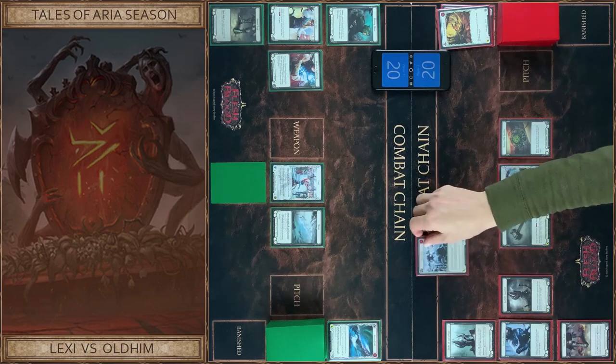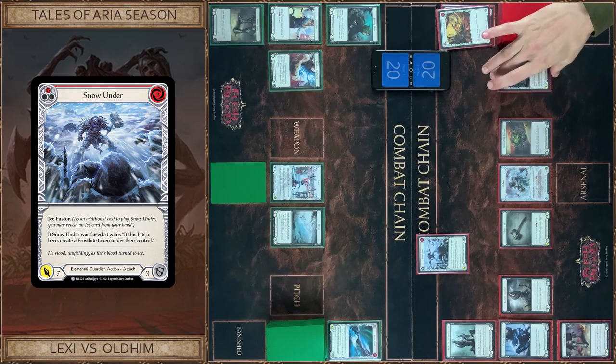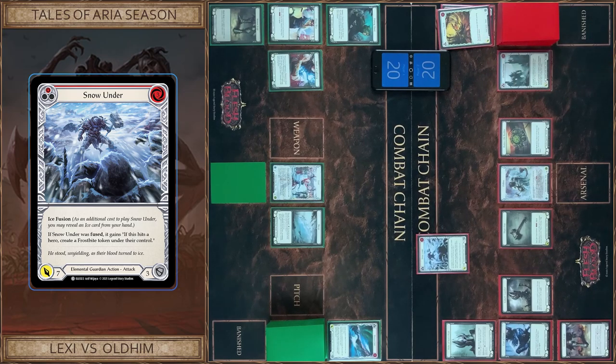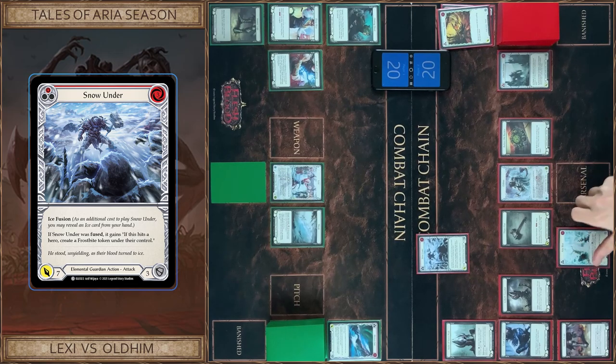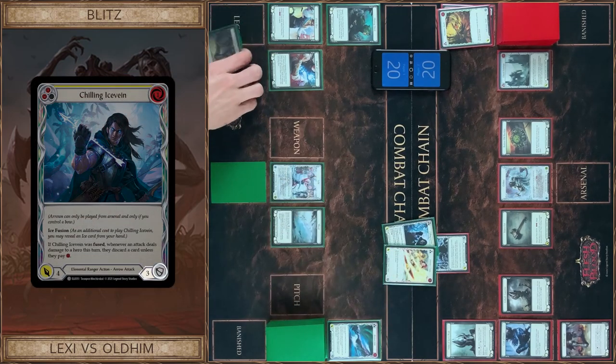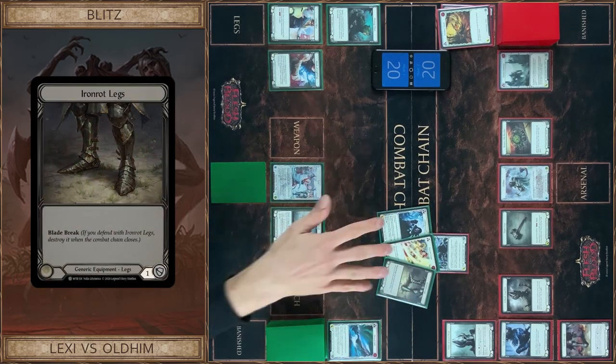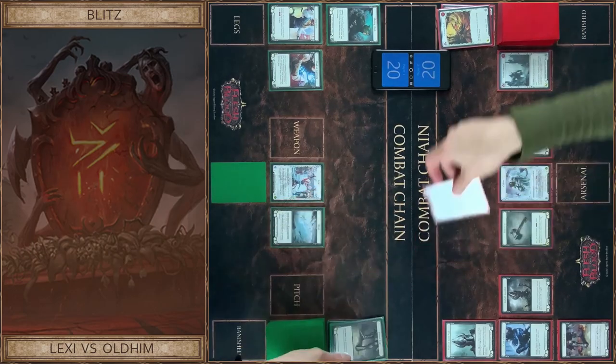I attack with Snow Under. Pay for this, and the additional cost is to reveal an ice card. And if it hits, I create a Frostbite token under your control. I block seven. That's all, and I put one card in arsenal at the end.